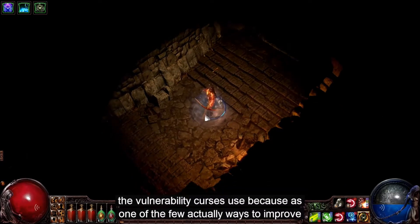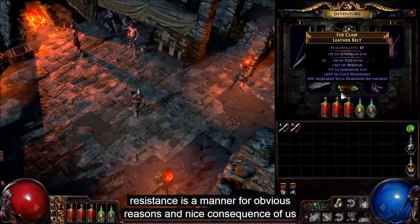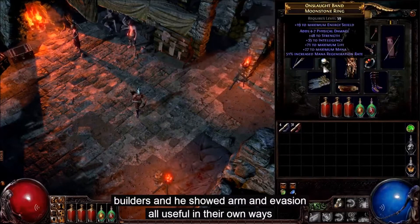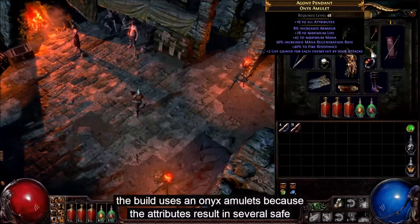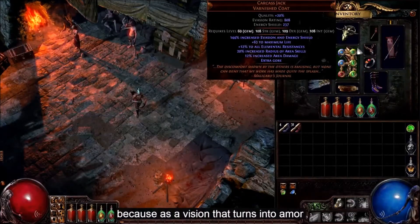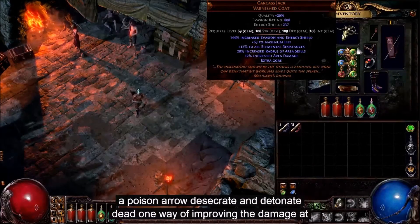The vulnerability curse is used because it's one of the few active ways to improve degeneration damage. The character has some pretty good rare items, generally focused on life, resistances, and mana. A nice consequence of this build is that energy shield, armor, and evasion are all useful in their own ways. The build uses an onyx amulet because the attributes result in several saved passive points. The carcass jack unique armor is really interesting with this build because it adds evasion that turns into armor, energy shield that turns into mana, life, resistances, and substantial improvements to both the damage and area of effect of poison arrow, desecrate, and detonate dead.